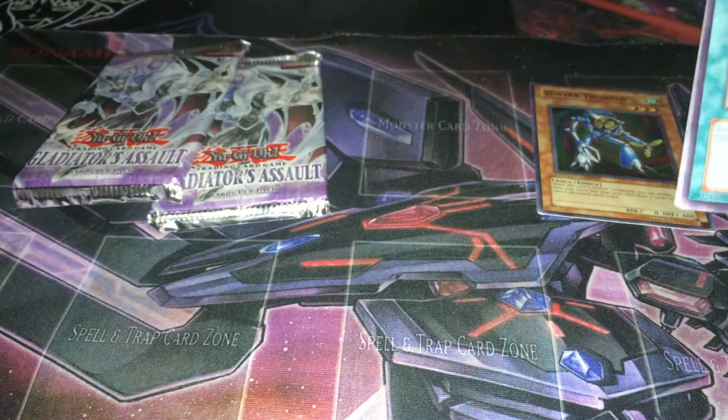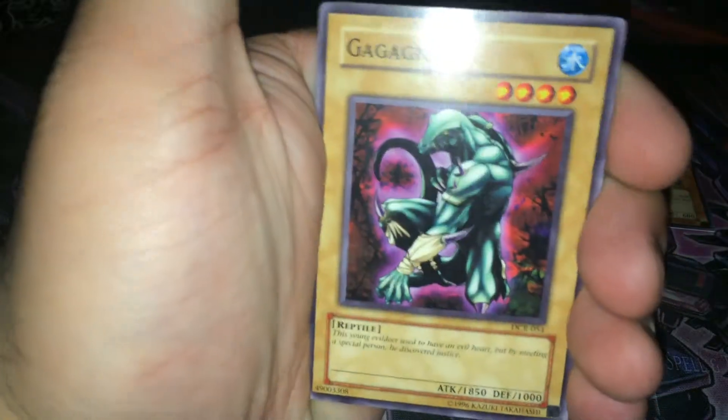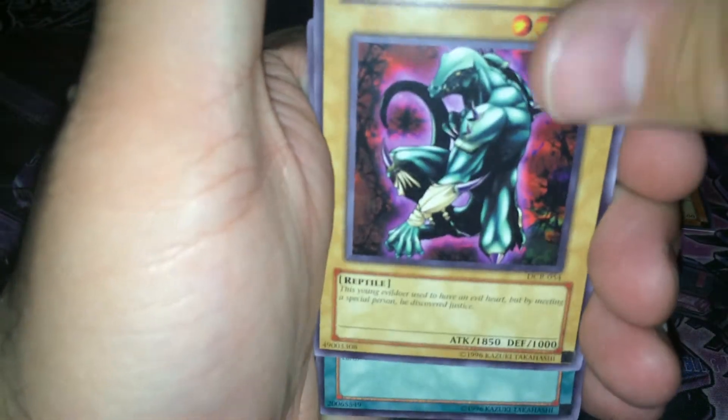And what is it — Clash of Rebellion, I believe — comes out within a couple of weeks, so hopefully we'll be able to start getting some of those openings for you. We could have a foil in here — that'd be kind of cool. Let's take a look. It looks like it from the side, but I'm not sure. Spell Reproduction, Gagagego, Non-Spellcasting Area, Ray of Hope.